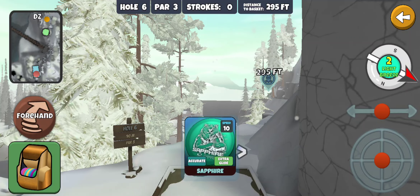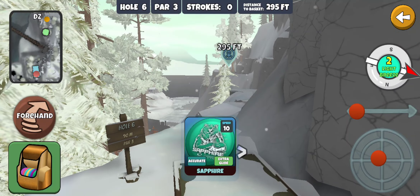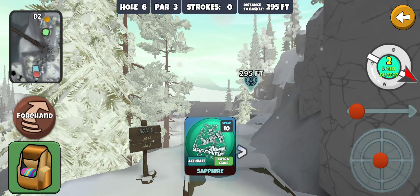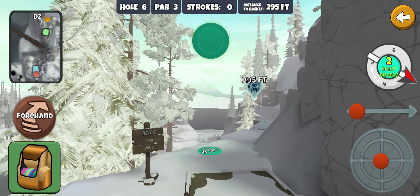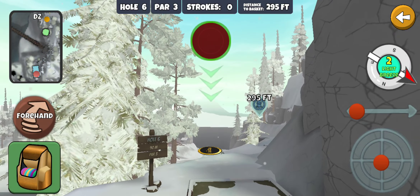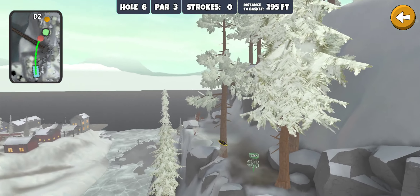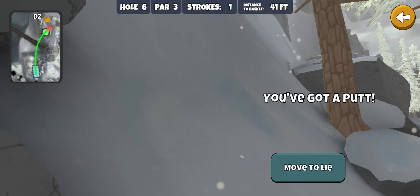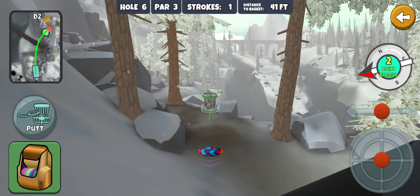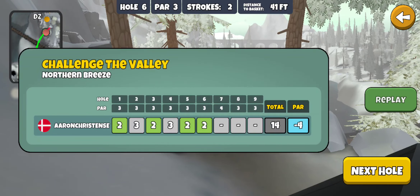Hole six, 295 feet. Looks like it hugs the right side of a cliff — definitely don't want to go down on the train. It's uphill, so I want plenty of disc. Tried the Accurate Glide Sapphire with a high hyzer. Nice ace run there! I think once people get that line down, a lot of people are going to ace this hole. Two birdies in a row.